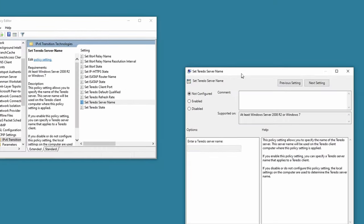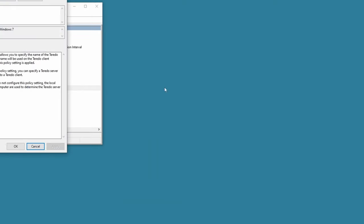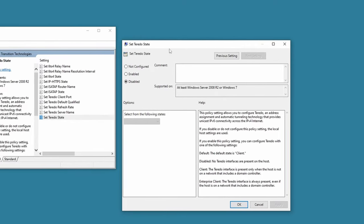For Set Teredo Server Name, other guides might tell you to change this, but it's not required because Windows still has its own active server name. If you've watched another guide and changed the server name, go ahead and click Not Configured to leave it at its default. Finally, for Set Teredo State, set this to Enabled and then set it to Enterprise Client. Click Apply, then OK.